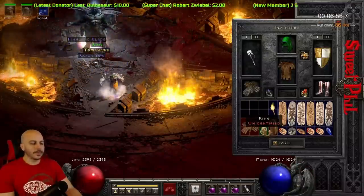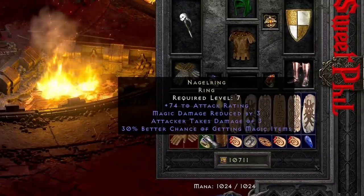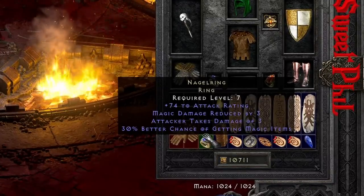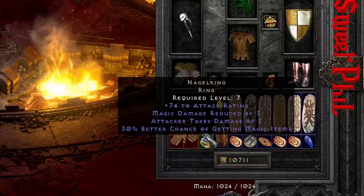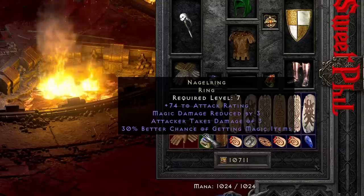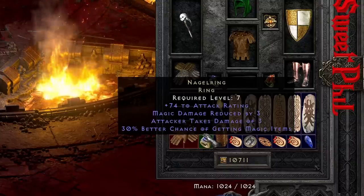Unidentified SOJ straight from Diablo! Boom! A 30 Nagel though - that's actually awesome, because I had one on single player and I think this is just my second 30 Nagel. So nice. I don't know what the other stuff ranges roll to, but still cool. 30 Nagel, nice.